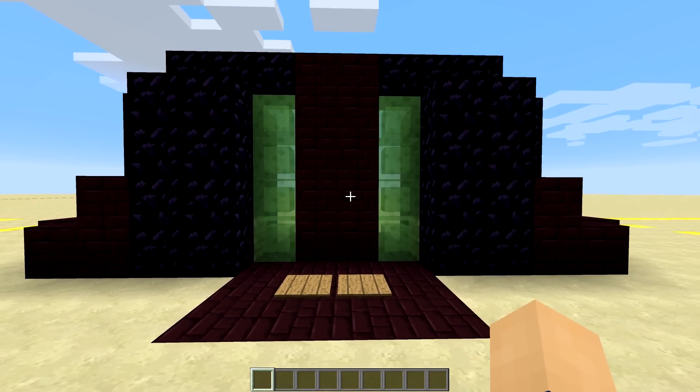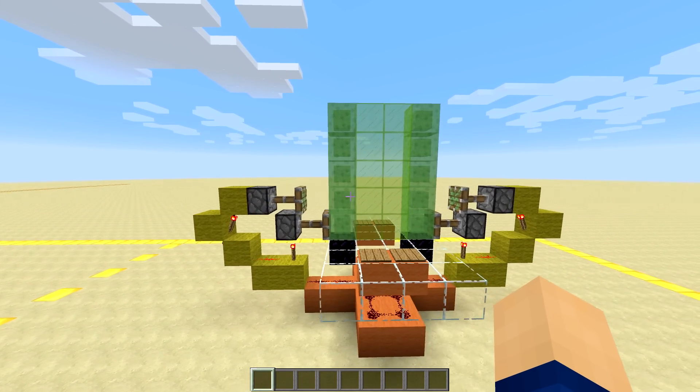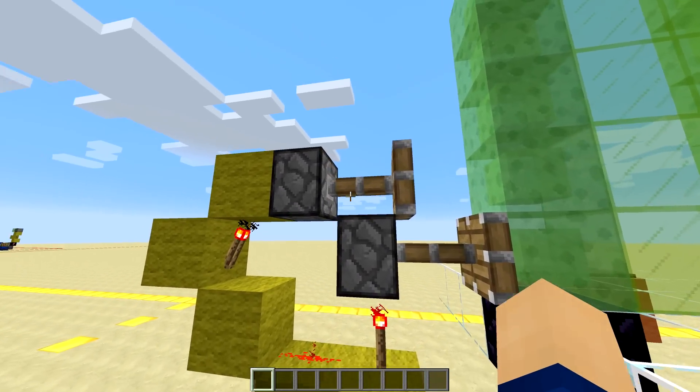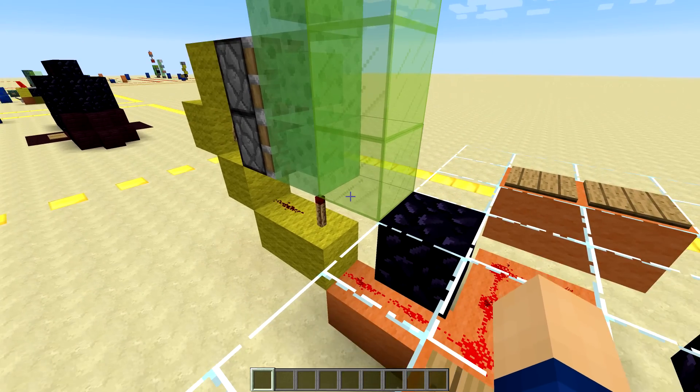It's actually really easy to build. If we fly over here we can see how it's done — I don't think I'm gonna give a full tutorial about this because you can see everything right here. We have got two pistons right there, and when we step on this pressure plate you can see what happens.